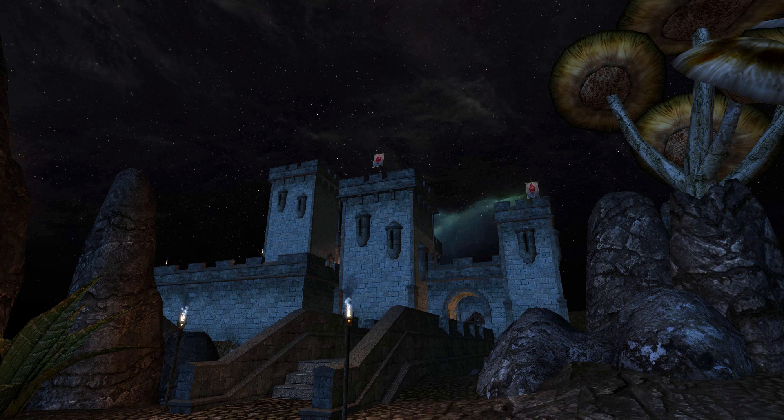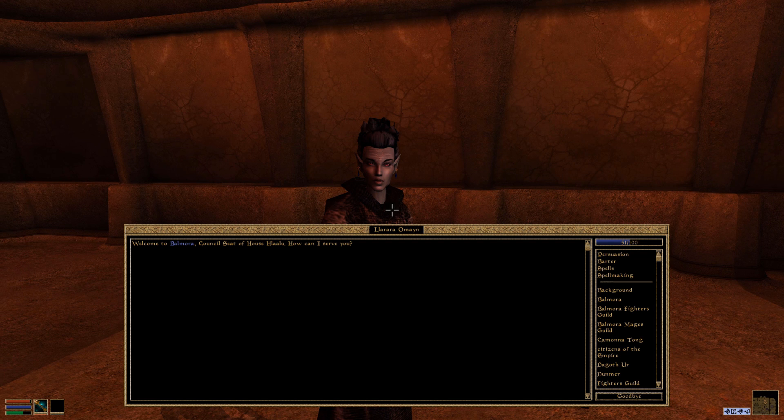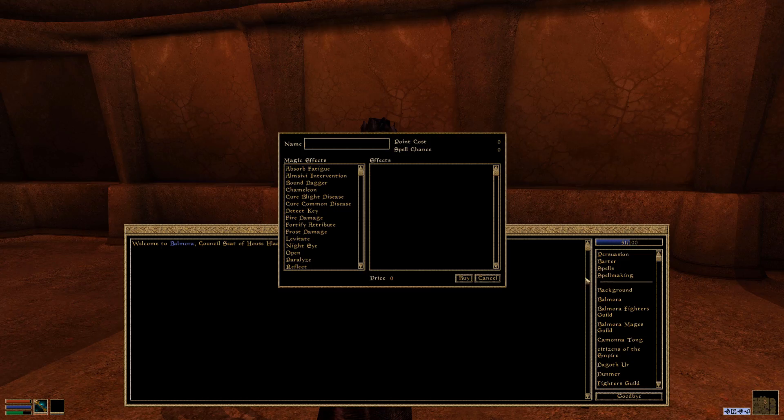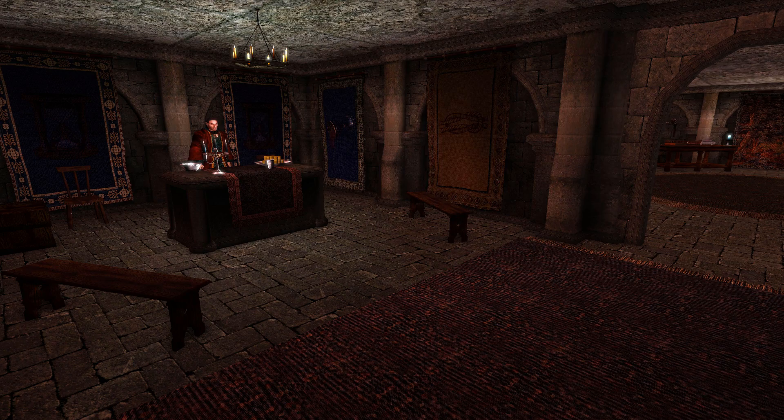Unlike Enchanting or other crafting skills, you cannot create spells on your own. Instead, you need to find an NPC who offers the service. Thankfully, they're very easy to find. Look no further than your local Mages Guild, Tribunal Temple, or Imperial Cult. There's other places as well, but most — not all of them — have someone who will offer the spellmaking service.